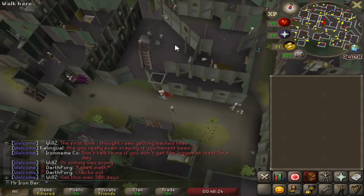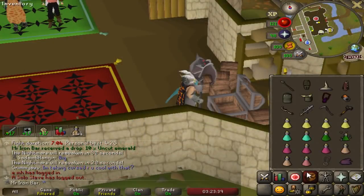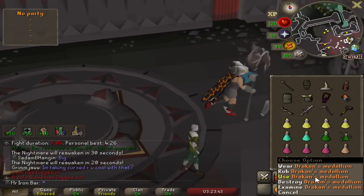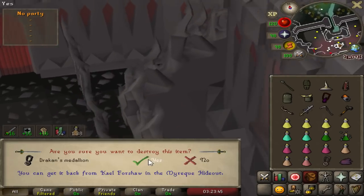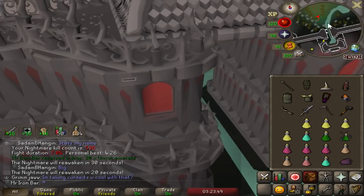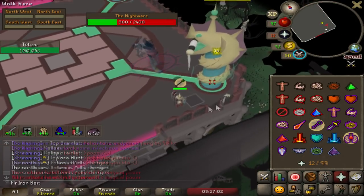Time to quality-of-life my Nightmare solos. New strat — I can destroy my Draken's Medallion now, freeing up an inventory space so I don't have to juggle items anymore. I can just bank using the Mt. Karuulm teleport.